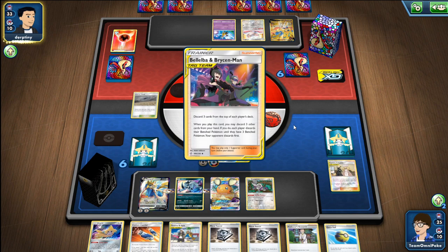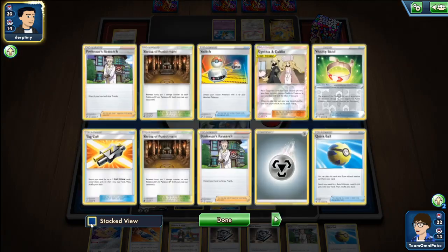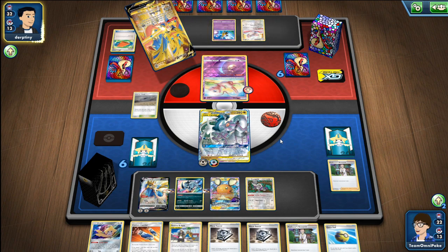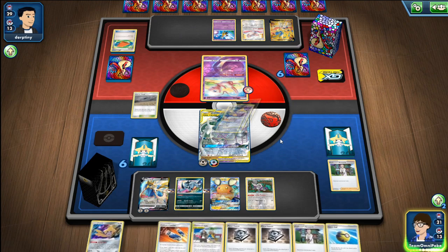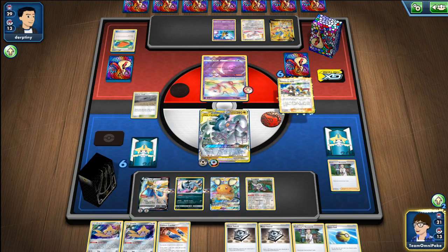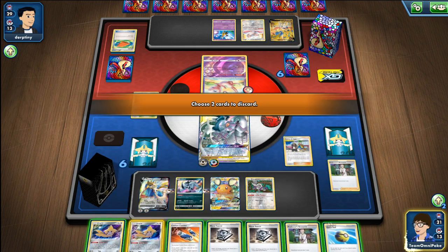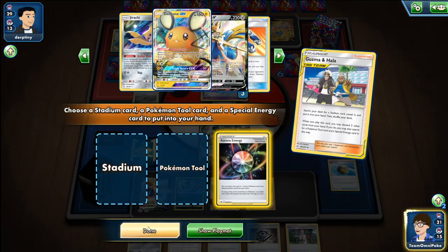Another little trick: if you uncheck Stacked View you can see the exact cards milled with Bellelba & Brycen-Man, which is a really nice feature for seeing exactly what was just discarded that turn if you're not sure which cards are already in the discard. I do go down the Guzma & Hala route, knowing that basically I could search for an energy with the Research but I'd just be feeding into his win condition.